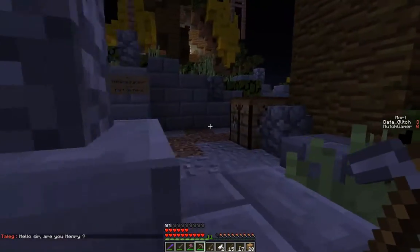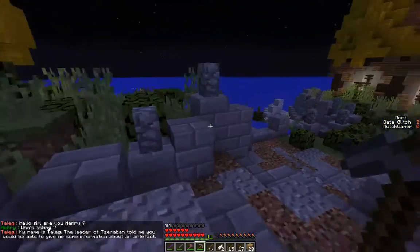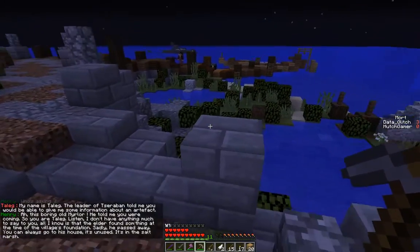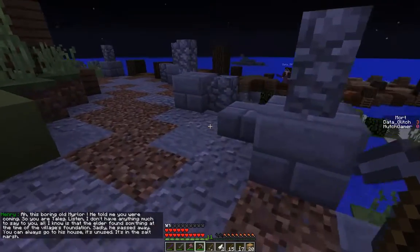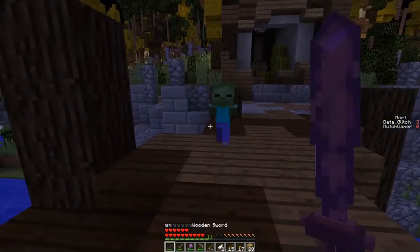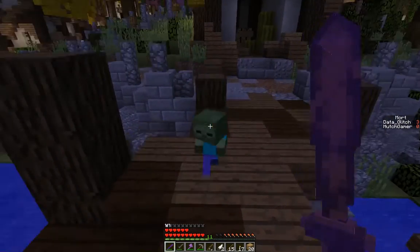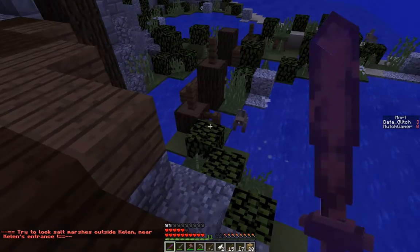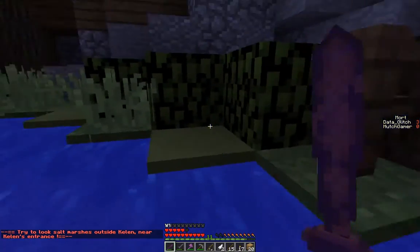Where's he at? He's at the harbor. Hello sir, are you Henry? My name is Taleg — the leader of Sebaran told me you would be able to give me some information about an artifact. Ah, this boring old mirror. He told me you were coming. The elder found something at the time of the village's foundation — sadly he passed away. You can go to his house — it's unused, it's in the salt marsh.